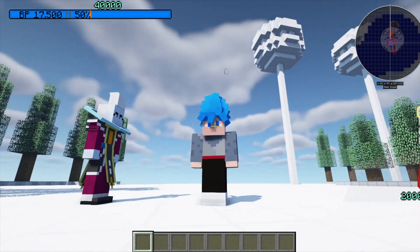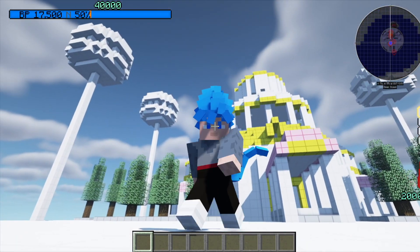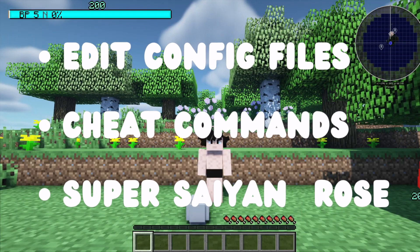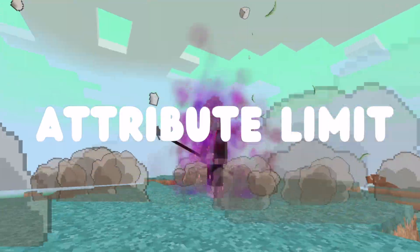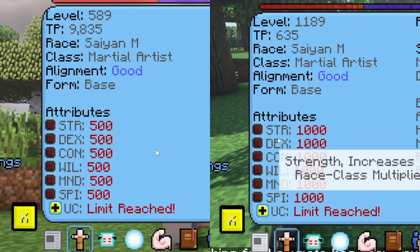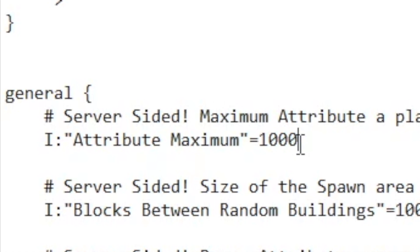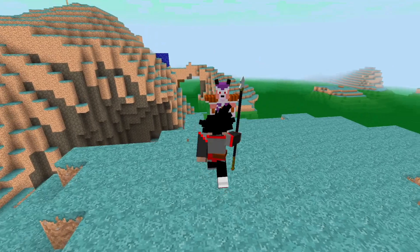Welcome back to another DragonBlock C tutorial video specifically on how to edit the configuration files. I've been asked many times how you can make your character stronger using the configuration files. Now some people do know there is a cap within DragonBlock C — your attributes and skills are only capped to 500. If you want to go beyond that, you're going to use the configuration file to edit that. Now the game is also pretty grindy, so there are some tips to make it a little bit easier for you.